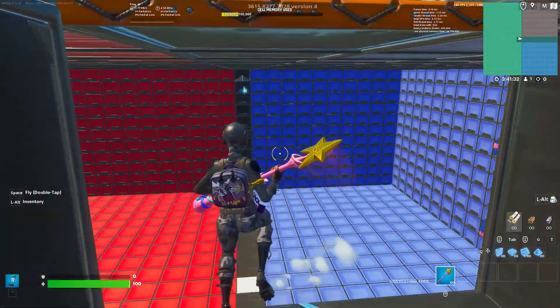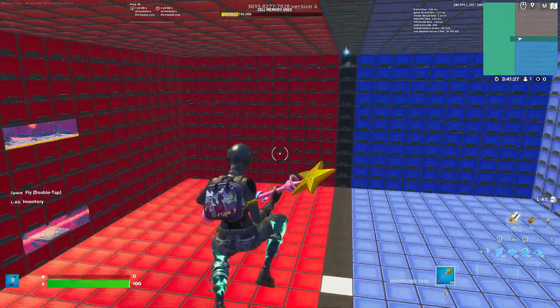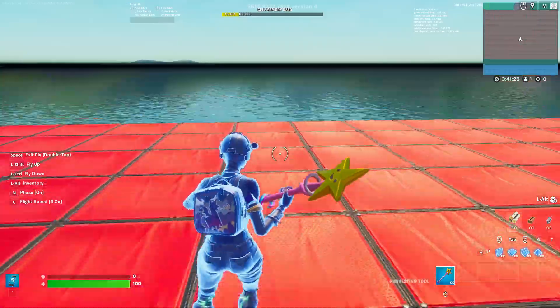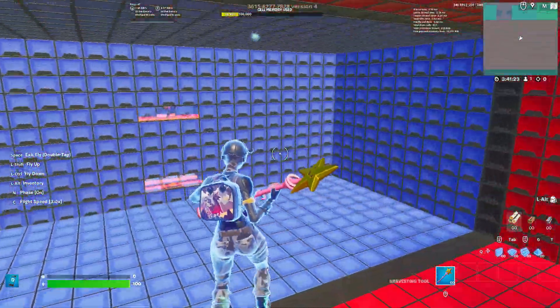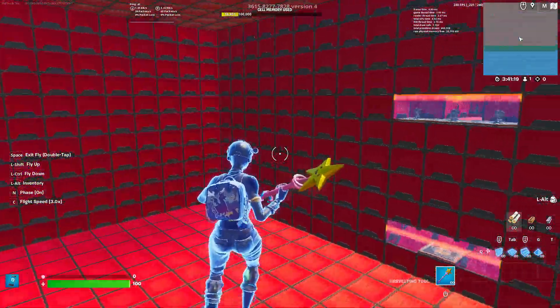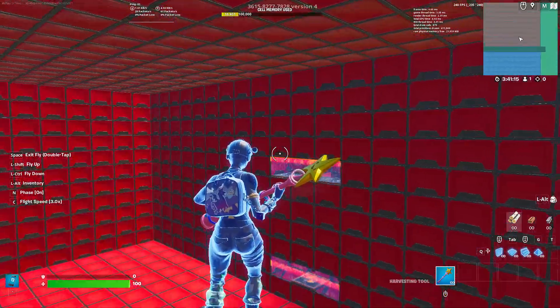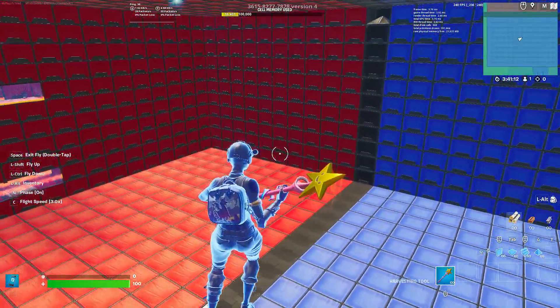It's pretty much just a secret tunnel — you can flank, do whatever you want. If you guys enjoyed, don't forget to smash subscribe and hit that like button. The code is at the beginning of the video as well as the top of the screen right now. Hope you guys have a good rest of your day — use this map with friends, go through it in a custom creative game and some people will join and play with you.